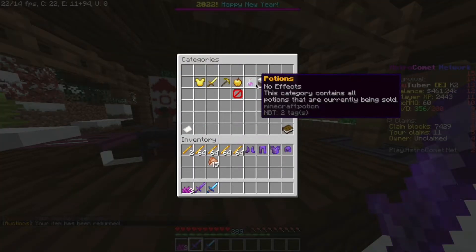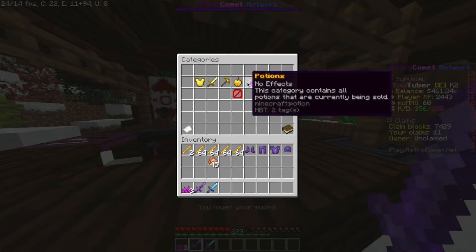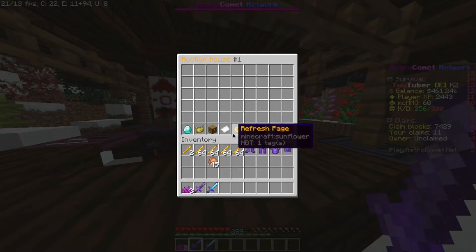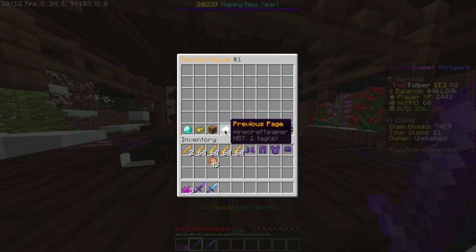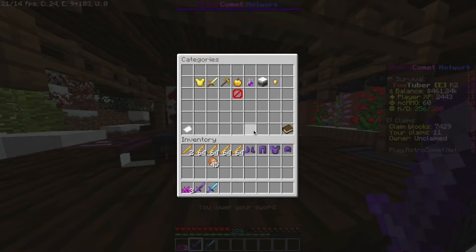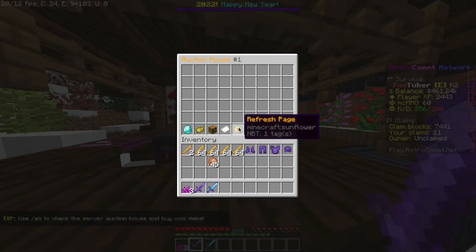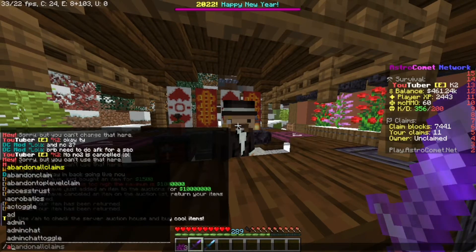Next is the chest, called categories. These are categories as it says: blocks, potions, foods, tools, weapons, and armor. You can sort all items by those categories. The two papers are the previous and next page buttons if there are a lot of items. And the sunflower in between the two pages is the refresh button.